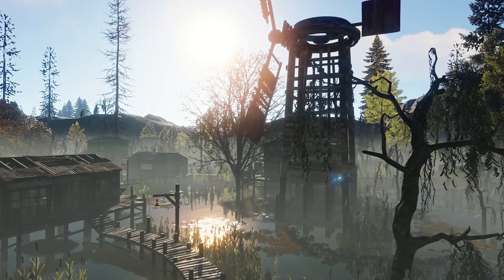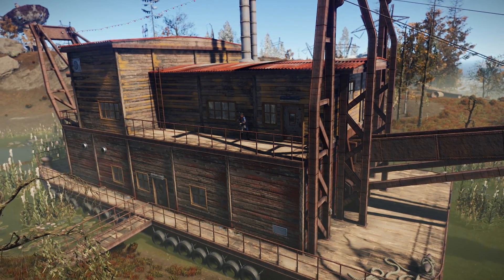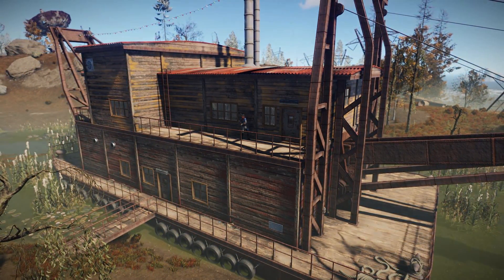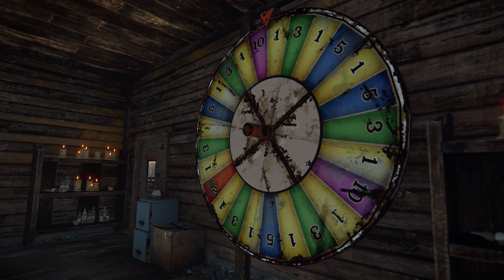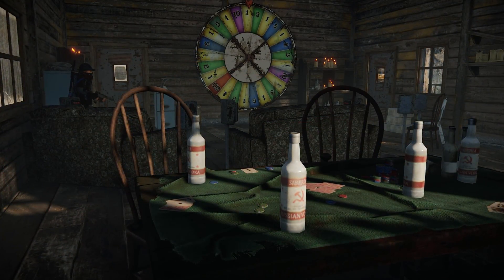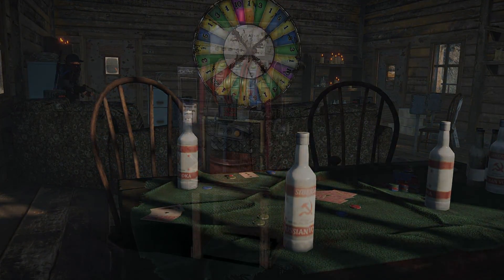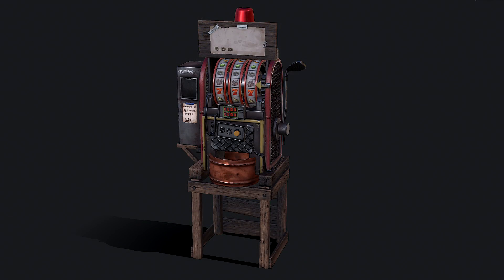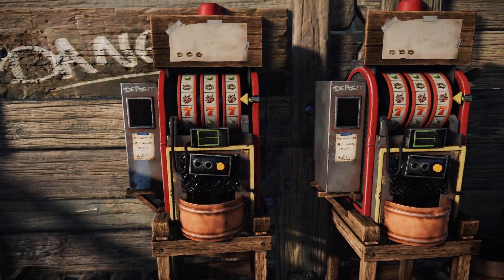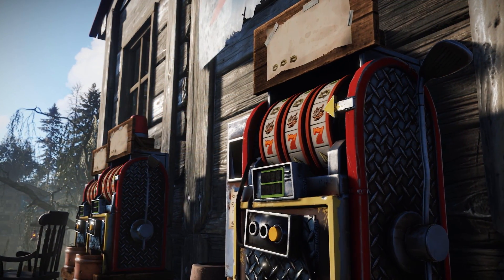Do you remember when the bandit camp first appeared out of the mists? Can you recall how excited you were to get down there and start gambling away all those piles of excess scrap? What about when you arrived at the casino and realised the only game on offer was the Wheel of Misfortune, and that the poker tables were just props? Fortunately the plan was, and hopefully still is, to include more gambling opportunities. Not long after the bandit camp update we were shown this model for a fruit machine — it would accept scrap and offer a variety of payouts with pictures including low grade, apples, ropes, scrap and sevens.